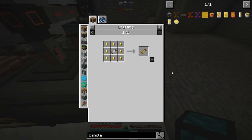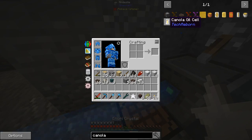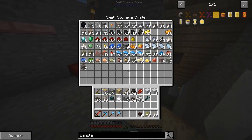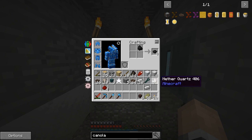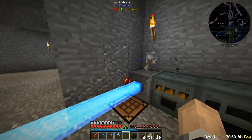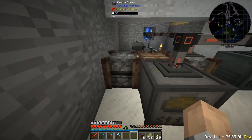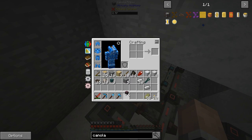I'm going to place another canola press on this side. I quickly make another one using an Enori Crystal, some black quartz, and four redstone combined together. Another canola press goes here to handle all the canola from my homemade farm, and I'll hook it up to the whole power system.